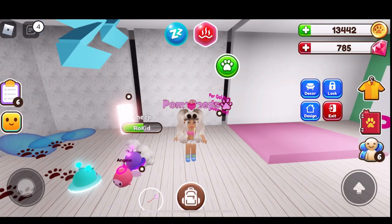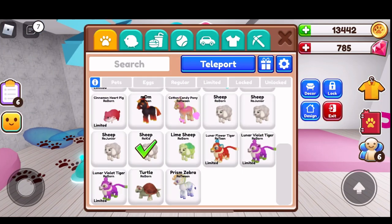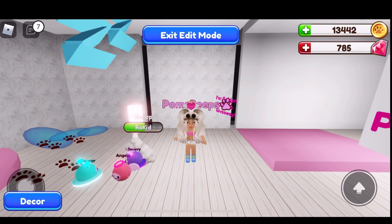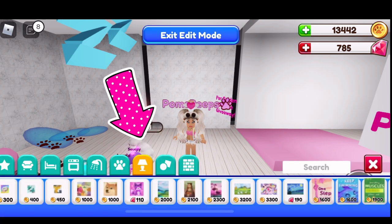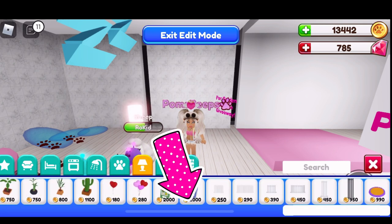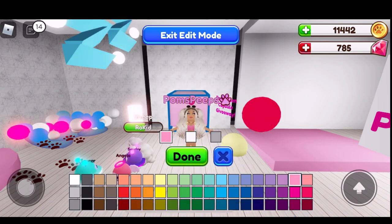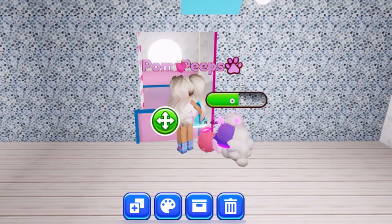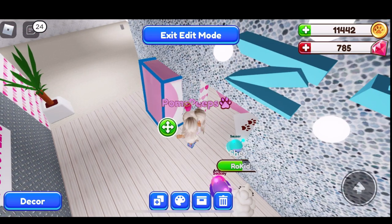Okay guys, the Bro Pets update is here. We are excited - we are in our house right now. I just wanted to go ahead and see if we can get these vending machines because I'm very pumped up for that. Here they are - they're 2,000 each. I want that one. We can change the colors to pink. I'm going to put it right here for now.